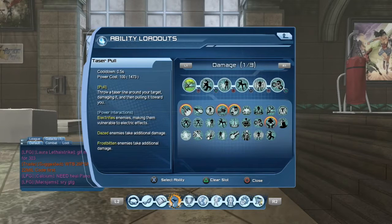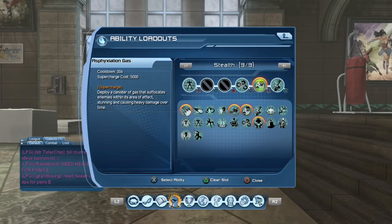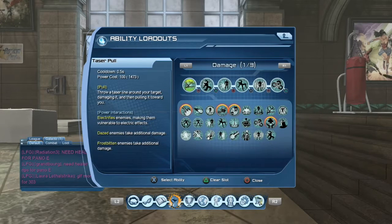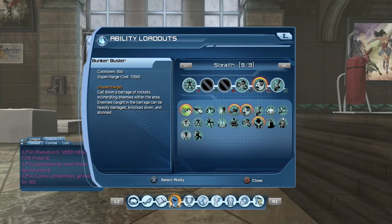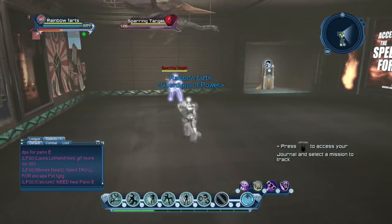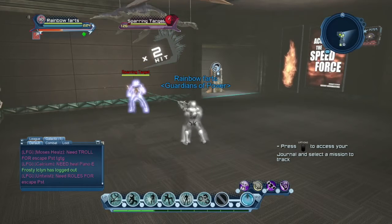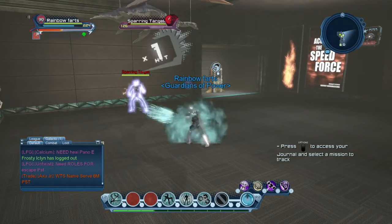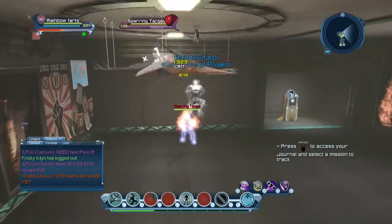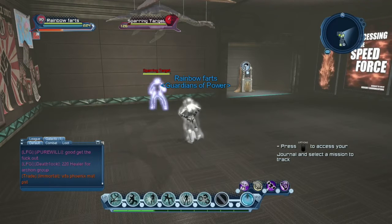Let's move on to the single target loadout. For the single target loadout you're going to replace gauze grenade with taser pull and keep everything else the same. The main difference with this loadout is that you're going to use taser pull two times instead of once like gauze grenade, and then go into fear gas again. Keep in mind that the same things apply — do not clip these abilities, do not jump with implosion mine, do not jump with the suppressor.